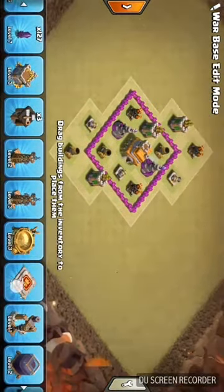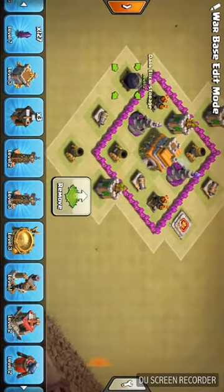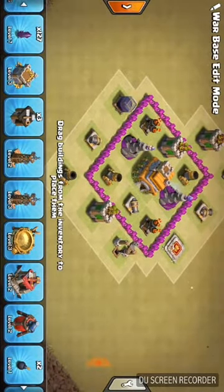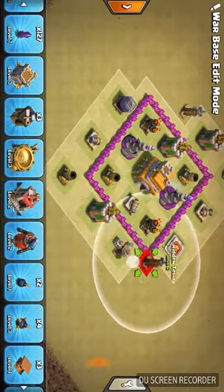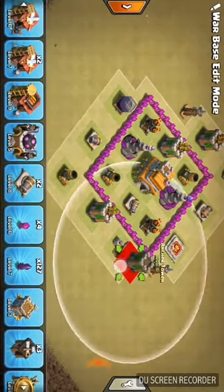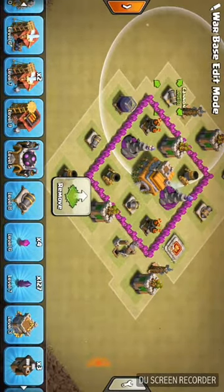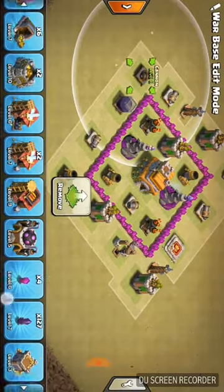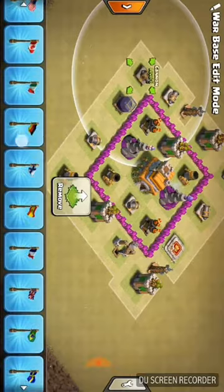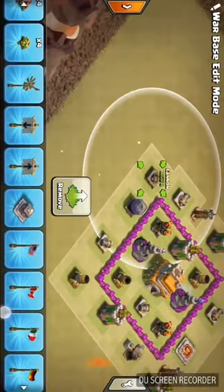Now place the King, and click the storage and drill. Add the Tesla and an auto-tower with cannons. Yep, my defense is now set up.